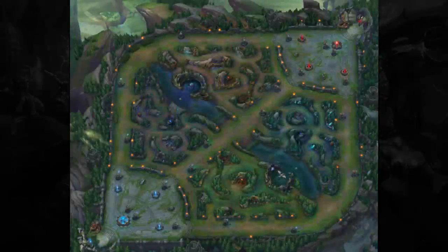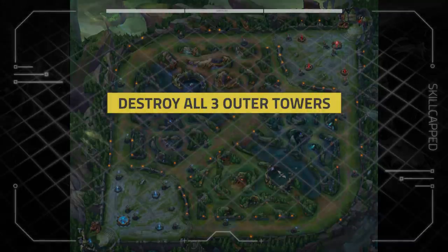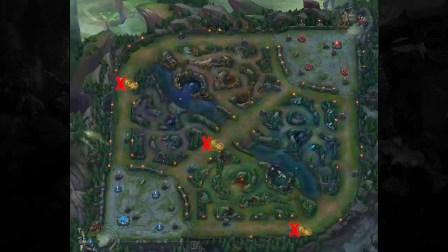We're going to be breaking this down into three missions you should be looking to execute in the mid game if you have a lead. Our first mission is to destroy all three of the outer towers. Many people assume that this is due to the gold they would give us, and although that's true, there's actually more to it.